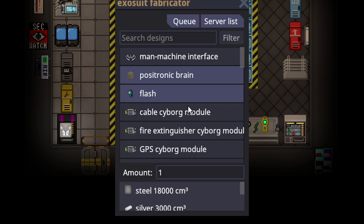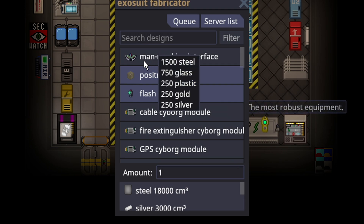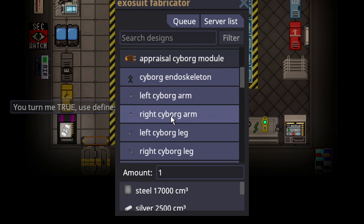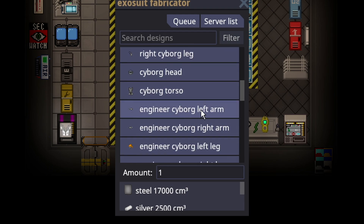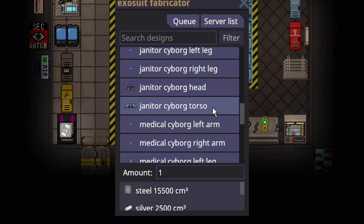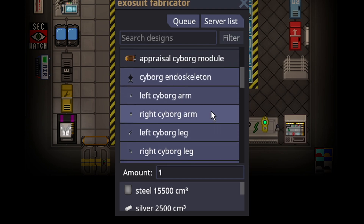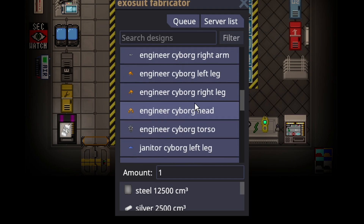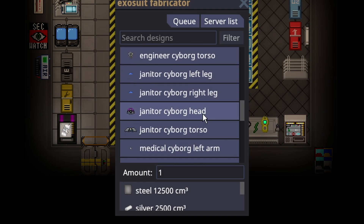You just need the materials. The only thing you'll need is an artificial brain, or an unfortunate person's brain. You also need to print out a full cyborg piece — you always need an endoskeleton, and regardless of what specialty you want, you need to print out all their pieces: cyborg arms, legs, head, and torso. Other pieces have different requirements; for example, the janitor doesn't have arms.